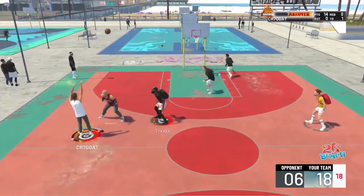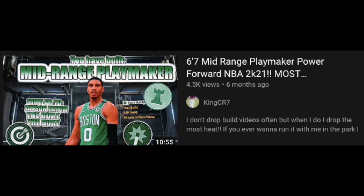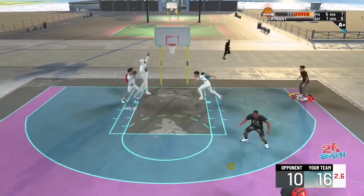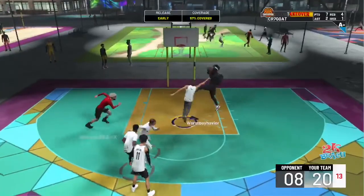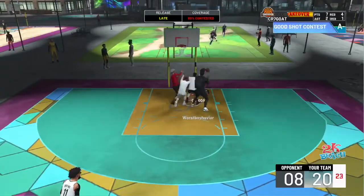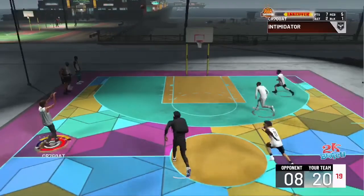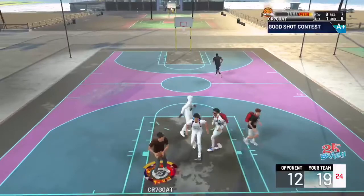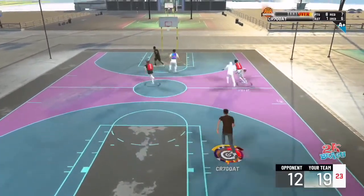Moving on to the beginning of NBA 2K21 current gen, I created the mid-range playmaker. People said if you didn't have a high three ball, you couldn't shoot, so I couldn't remake my post playmaker just yet. He was greening from absolutely everywhere on the court — minimum weight, 6'7", max wingspan — he could play paint defense, perimeter defense, and still ISO.